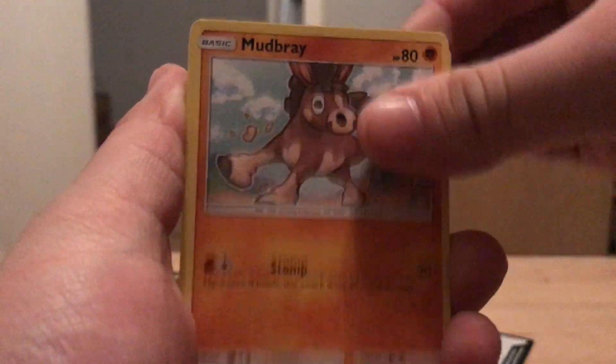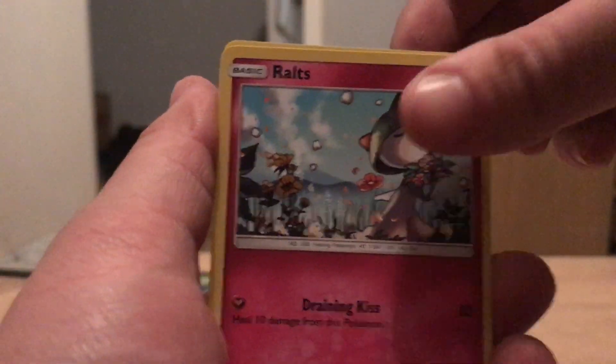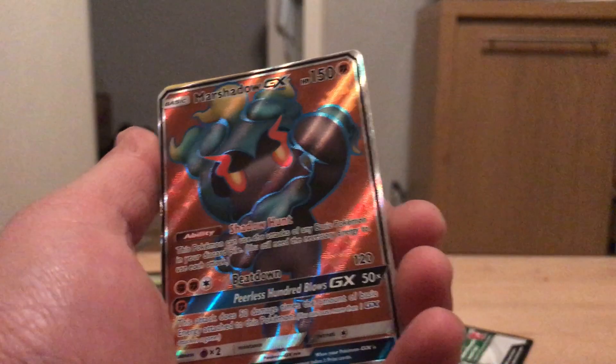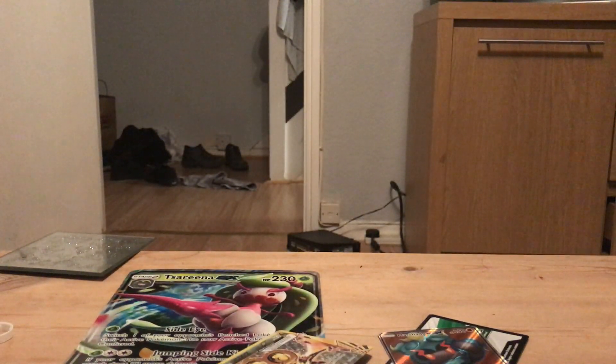Burning Shadows — we all know what card we want from Burning Shadows, don't we? Whether or not we can get it, let's see what we get in this pack. We start off with a Mudbray, Ledyba, Hoothoot, Alolan Vulpix, a Rowlet, a Venipede reverse — and a Marshadow GX full art! That looks amazing, hopefully PSA grade will be good. Fighting Energy, Salazzle, and a Super Scoop Up. That is a beautiful card, I am happy with that.